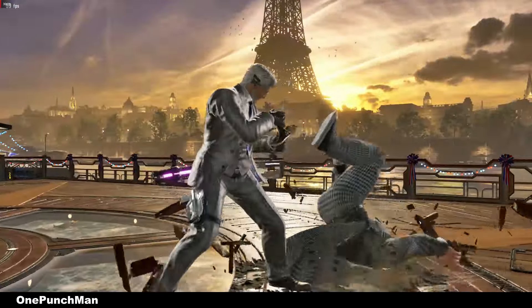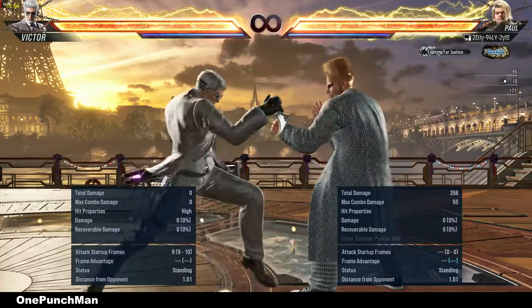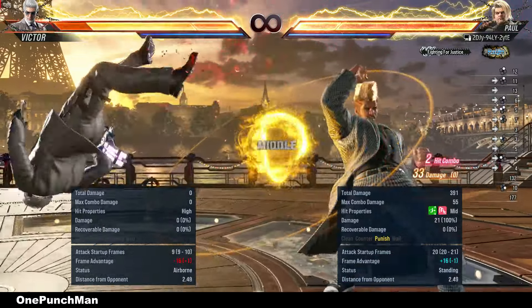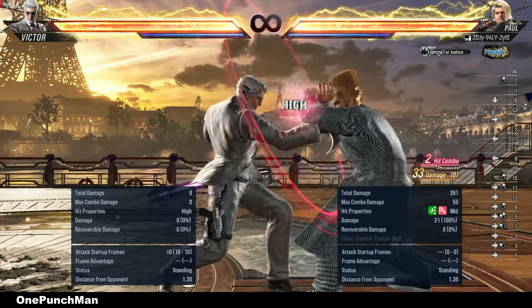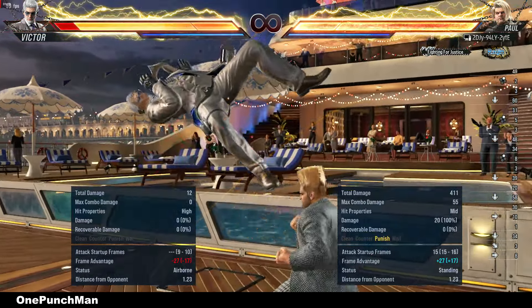Hi guys, welcome to my channel. First is this move — minus 12 on blocking the last hit. All hits are high, but you cannot duck others if the first hit is blocked. Can duck in the beginning.